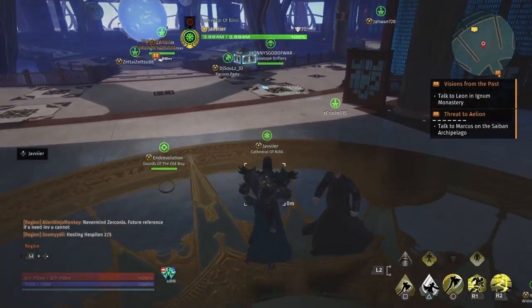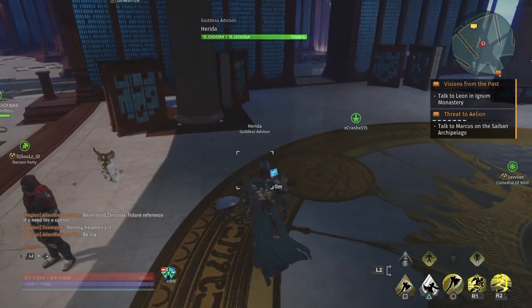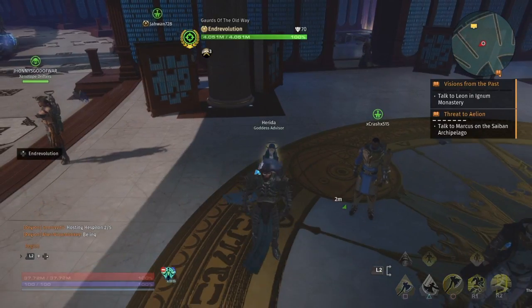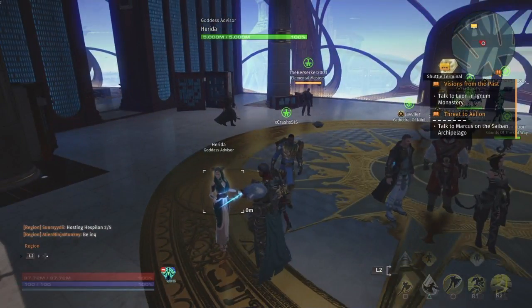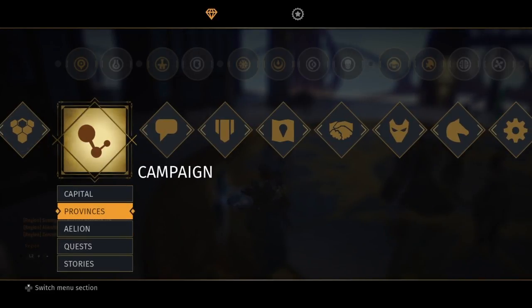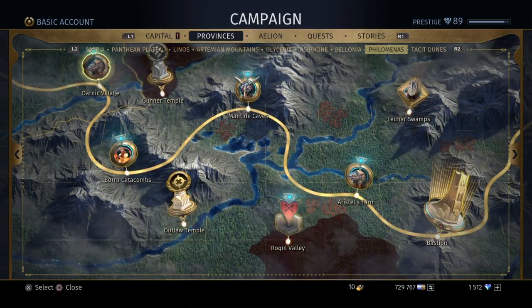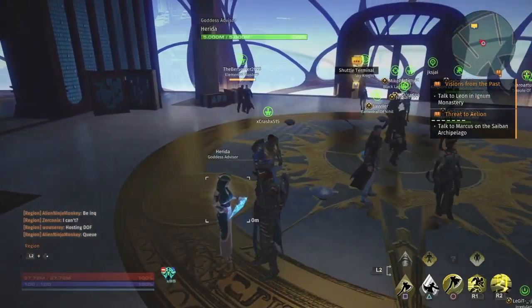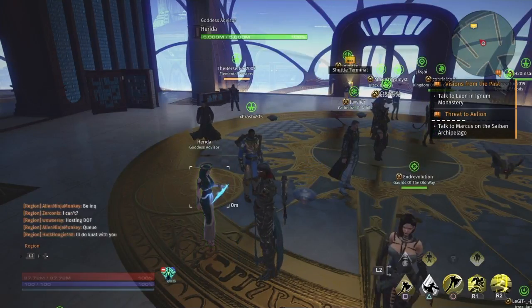Harita is going to send you on a really cool mission. Harita is the goddess advisor — she usually stands right here. You talk to her and she's going to send you on a really cool mission to unlock your god form. This is after you finish the final province, which is going to be in Philomias — I believe it's called Aristelle's Farm. Once you finish that, you'll have a quest that sends you right to Harita.